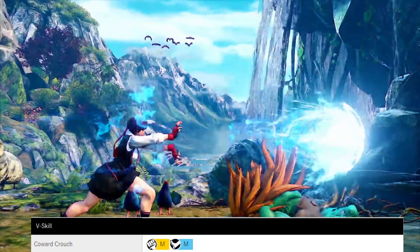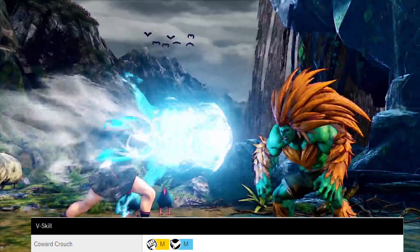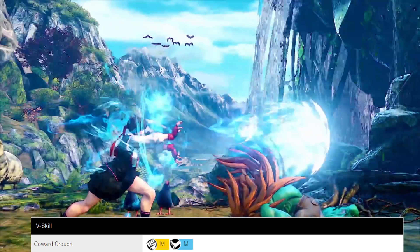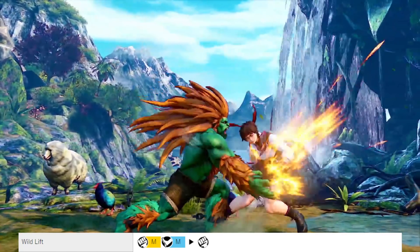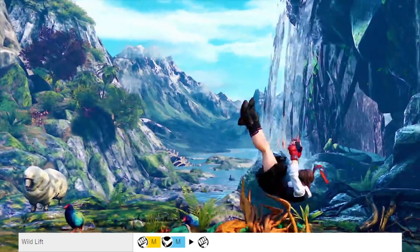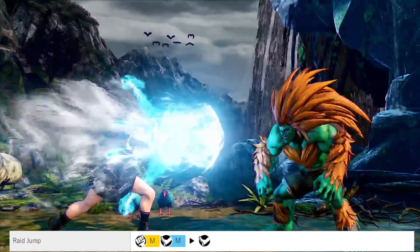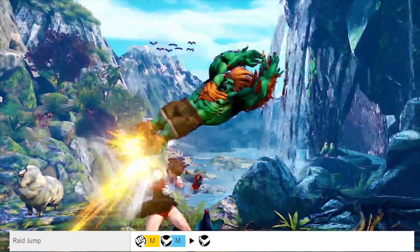V-Skill, Coward Crouch, by pressing medium kick and medium punch, works pretty nicely to dodge fireballs and hide attacks. You can follow up with either Wild Lift by pressing a punch button, which will put the opponent in a juggle state so you can follow up with normal moves, special moves, and even critical art. Or you can do a rake jump by pressing a kick button so you can follow up with a combo.